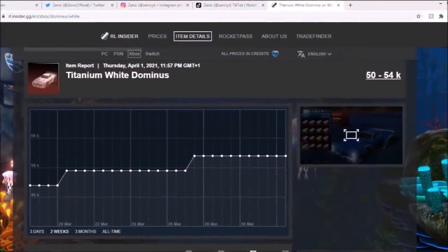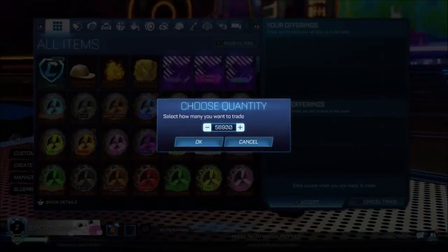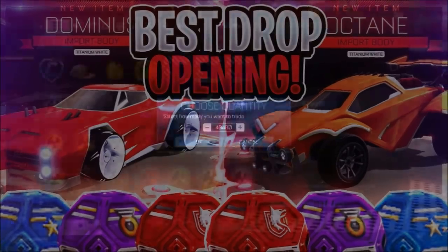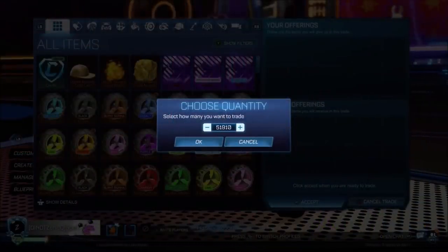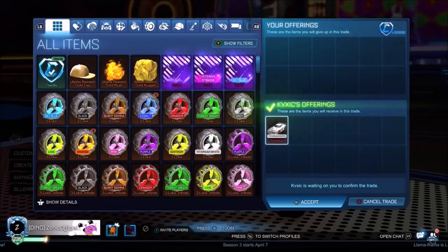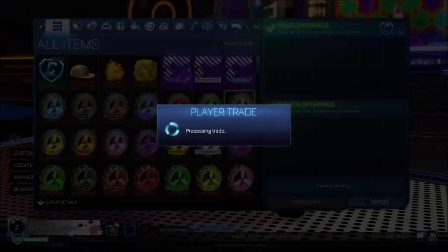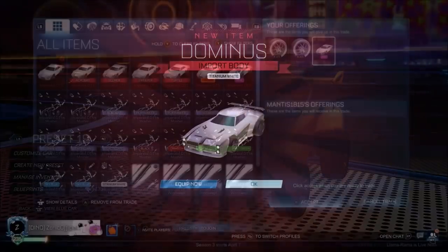I do need to explain this because it was literally 50/50. I bought this item for the video I uploaded yesterday — the April Fool's prank — where I acted like I got a Titanium White Dominus and a Titanium White Octane within five drops. Half the comments said 'you're so lucky' and half said 'April Fool's.' I basically edited in a different clip and had to literally buy items to make the car setups believable. It was a really fun video to record.